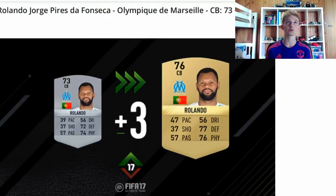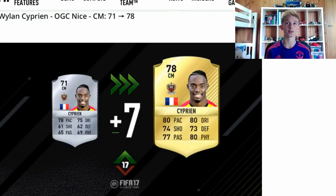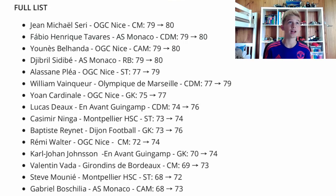Next is Rolando. He's had a plus 3 to a 76, and he's had an 8 pace upgrade, plus 5 defending, and plus 2 physical. It's an alright card — it'll be worth discard value basically. Next player is Cyfrin. He's gone up 7 overall. He's had a 2 pace upgrade, 5 dribbling boost, 13 shooting boost, 11 defending boost, 12 passing boost, and 11 physical boost. That was a big upgrade.